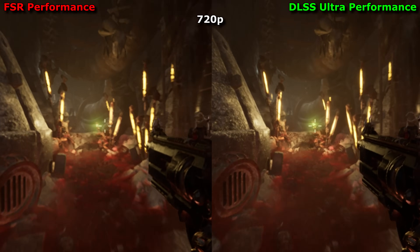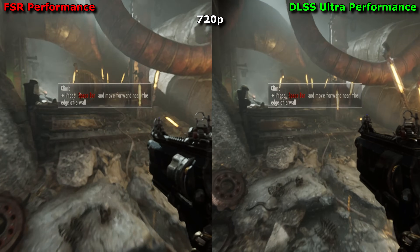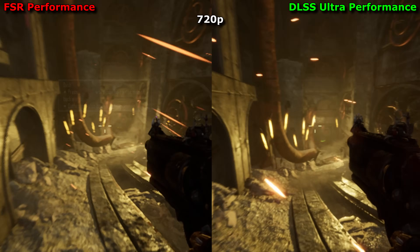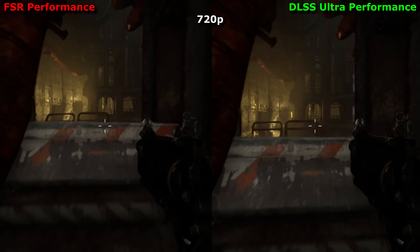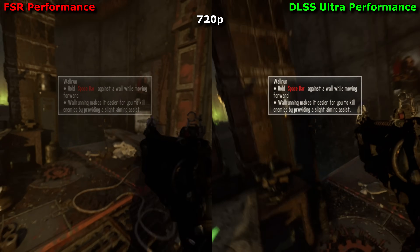DLSS is the more intelligent upscaling method. It renders at a lower resolution, then builds the image up over many, many frames, and makes extensive use of motion vectors to try and keep it all in the right place should there be any motion. However, it requires a lot of work to be added to a game, and only GeForce RTX cards are allowed to use it.